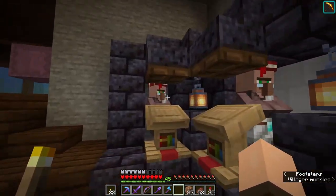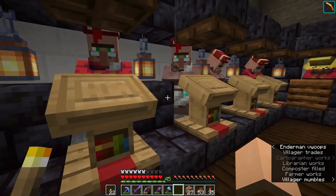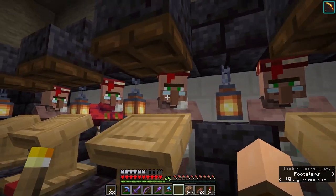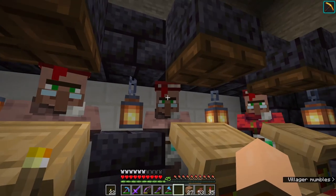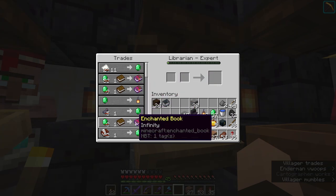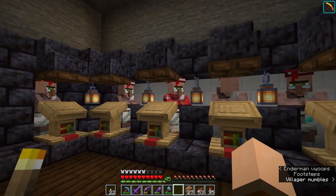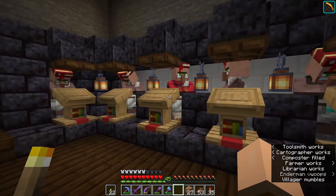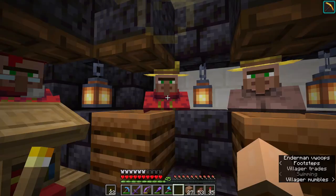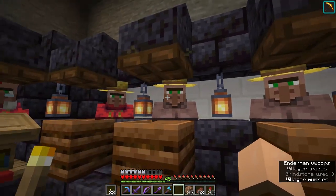My last two are going to be weapon smiths I think. I just slept so it might take them a little bit to get set up. I'll run you through what we've got so far - these three are my original three villagers: this guy has mending, this one has protection, and this one has unbreaking three. Then I got this guy with silk touch, this guy with infinity, and the silk touch guy also got power four - so I can combine the infinity and power four into a great bow. And then this guy with efficiency four and an infinity - I didn't even realize! So that's some basic but essential enchantments I'll probably want to put on most equipment.